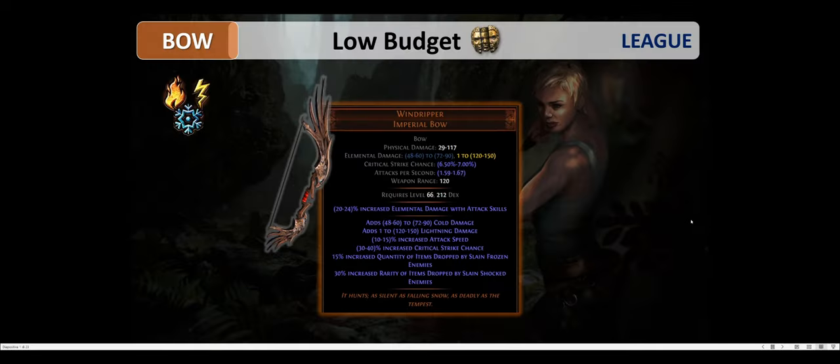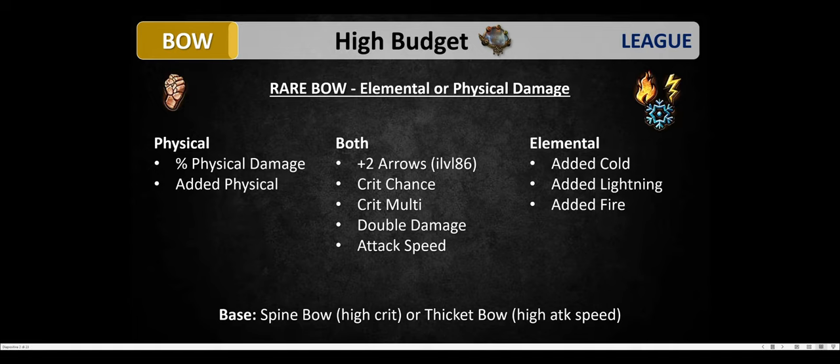Now to the gear. Magic Find builds are quite hard to gear early on, but there are some unique items you can use to start with. First off, the Wind Reaper bow — an elemental bow which grants 15% increased quantity of items dropped by slaying frozen enemies and up to 30% increased rarity of items dropped by slaying shocked enemies. This bow can help you through white and yellow maps, but for red maps and delirium maps you need a bow with more damage. You'll need a rare bow and can choose between crafting an elemental or physical damage bow. Physical damage Magic Find builds are in a better position right now, but this may change in the future.